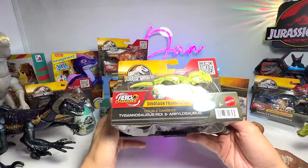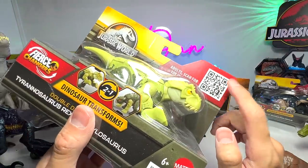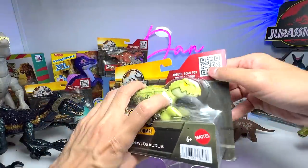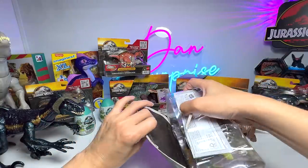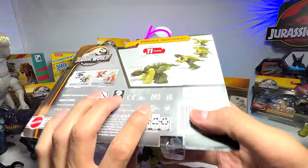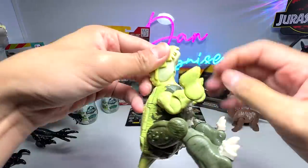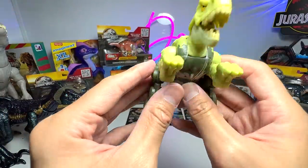Now for our second one — this is known as the Double Changer: we have a T-Rex and an Ankylosaurus. You may want to scan the QR code in your phone to see if there are cool stats to play along with. Let's unbox this — T-Rex versus Ankylosaurus. It's able to transform from a T-Rex to an Ankylosaurus and both are in green, which is pretty cool. The jaw is able to open — very nice detailing, though I'm not a huge fan of the claws.